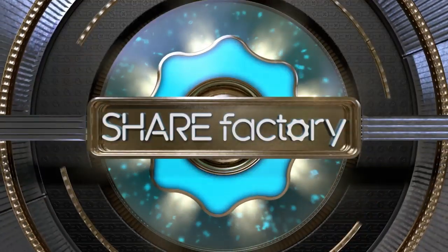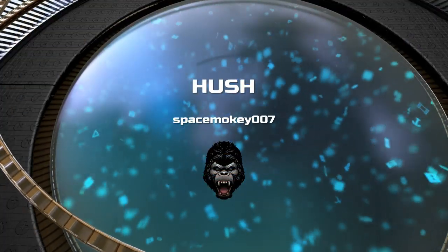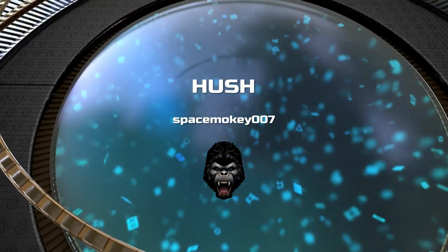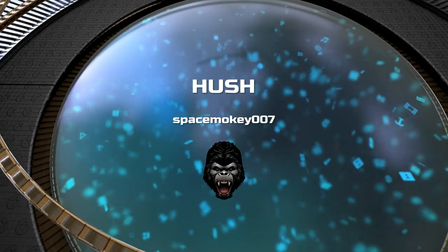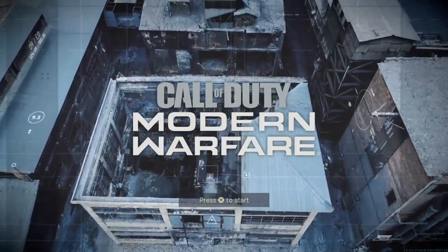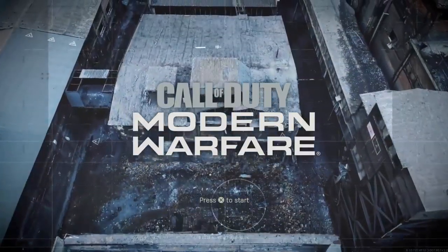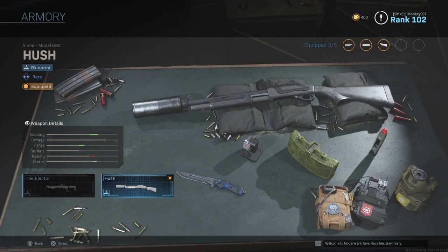What's up, Space Monkey here and welcome back to another blueprint video from Call of Duty Modern Warfare. Today's video is named after the blueprint we're going to have some gameplay from — it's called Hush, a blueprint for the Model 680 shotgun in the game.